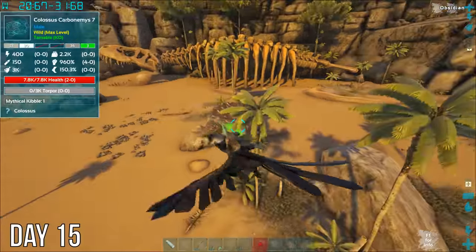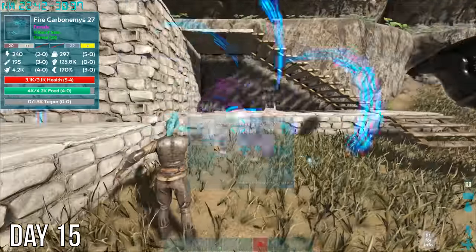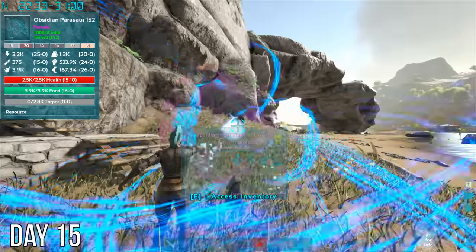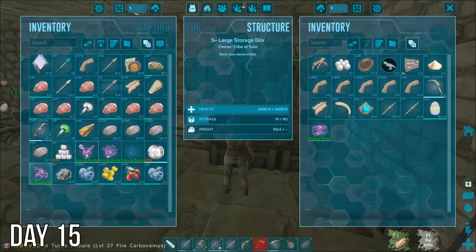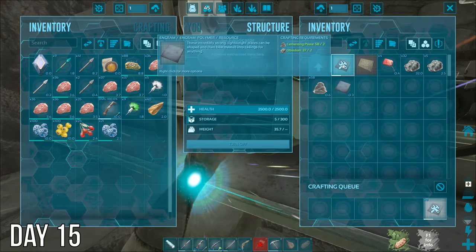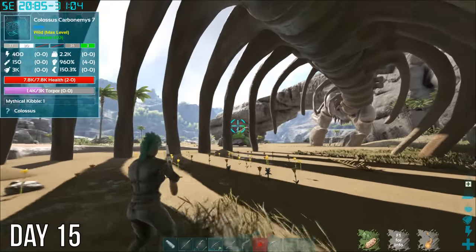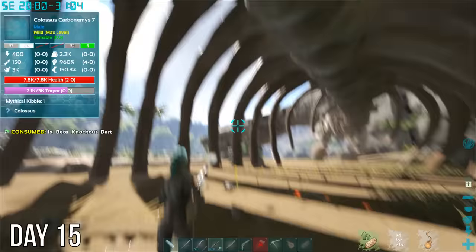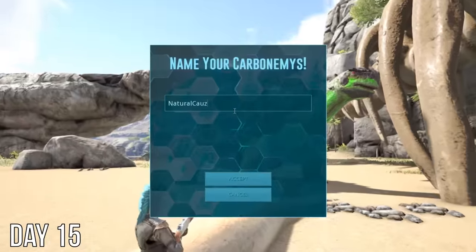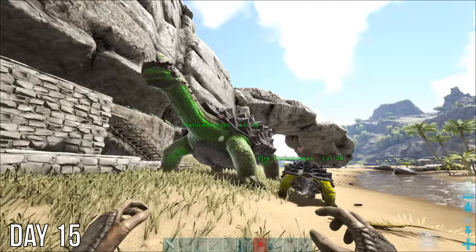Spotted this giant green turtle on my way back before testing out a new mod my friend natural causes had suggested. This dino storage mod gives you soul traps which more or less work like cryopods, but you can craft them in your inventory, they don't spoil, and later I can make a soul terminal that will help me collect eggs for kibble. Now I want to go back and tame that giant green turtle. I've got the perfect name for this big green guy. Took it back to base to hang out with my other turtle, hoping it would lay me some eggs soon.